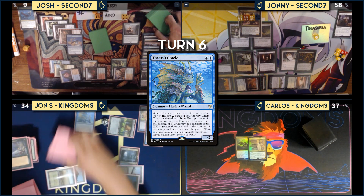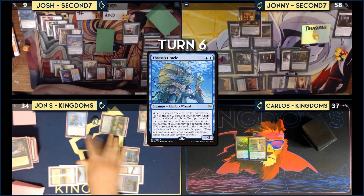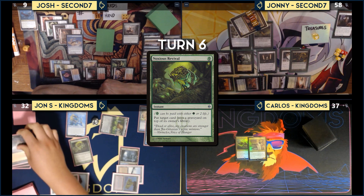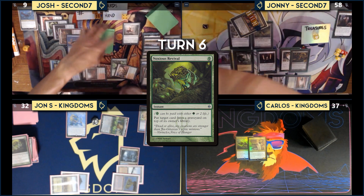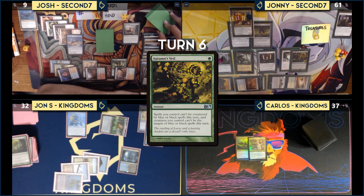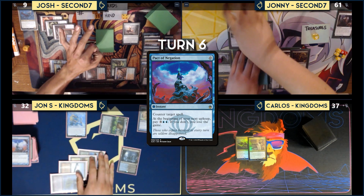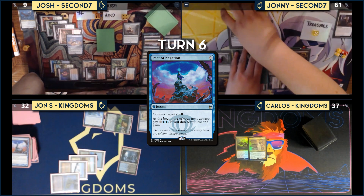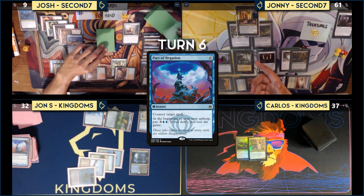Silence and Swan Song are still on the stack, along with Autumn's Veil. Demonic Consultation resolves and Thassa's Oracle is on the stack. Johnny responds with Parley. In response, Josh uses Noxious Revival to put Consultation back on top. Parley resolves, making three mana. Autumn's Veil is still on the stack. Johnny pays three to untap Selvala and Parleys again. John S. Pact of Negationing Autumn's Veil. Johnny Parleys again, making three mana, then uses it to untap Selvala and goes infinite.